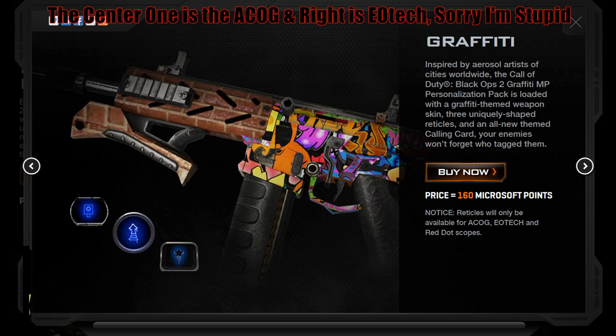The following one is Graffiti. It has a little graffiti in the center and the rest is a red brick wall, and then you can see the three reticles coming with it. By the way, I forgot to mention: you are also getting that camo, the three different reticles, and also a player card. It pretty much is just the camo design but on a player card. That's pretty much what it is.